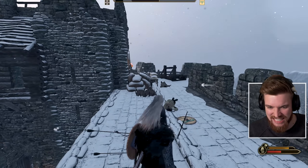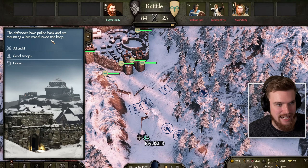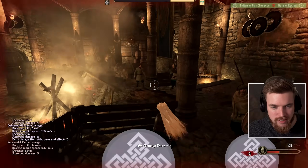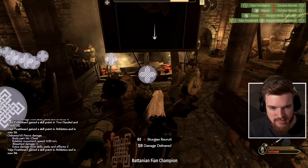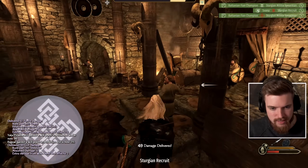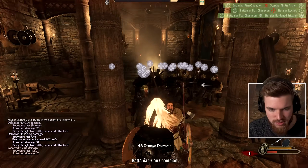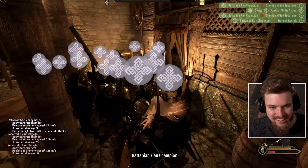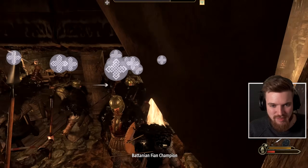The battle has been won. The defenders have pulled back and are mounting a last stand inside the keep - we attack them ourselves. It's a tough fight inside the keep with some skilled defenders, but we prevail. We ransacked the place - the castle is ours. We gained 90 renown and 25 morale for our victory.